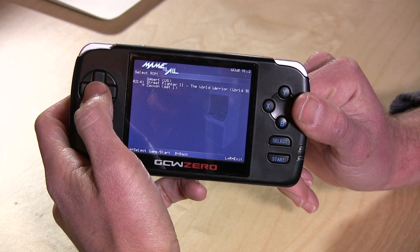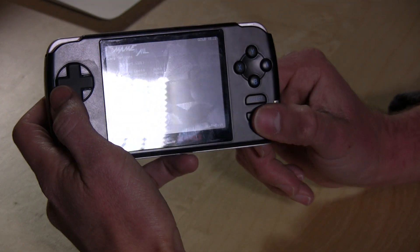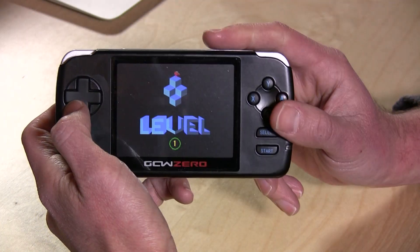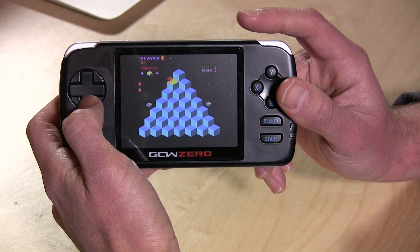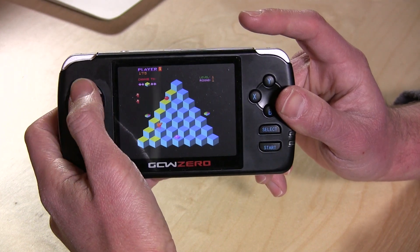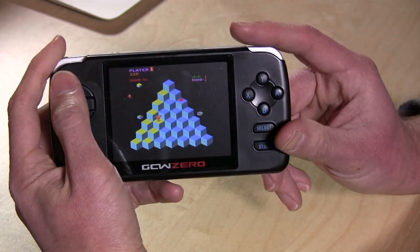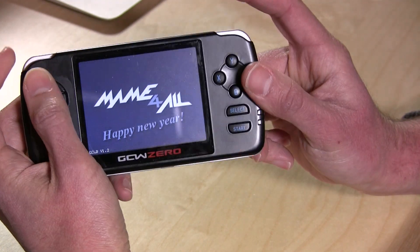You might have to poke around a little bit for that. But we'll just load up Q-Bert here real quick — one of my favorites. When I was a kid, I used to go to the bowling alley and play this game all the time. It had a little thumper in the machine so that when the little guy fell off, you'd hear a little thump in the bottom of the machine. It's not perfect, but it's certainly great enough to be able to run on a handheld. All the sound effects are in there, it really works quite nicely. You have to hit both buttons and start to get out of the game and back to the screen.